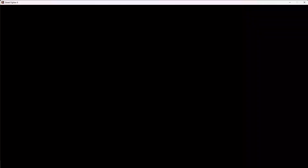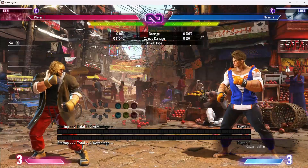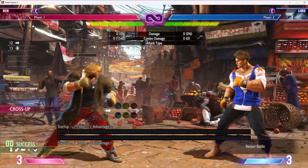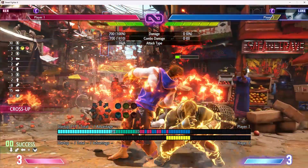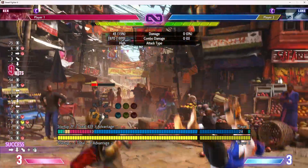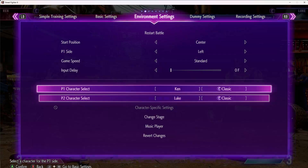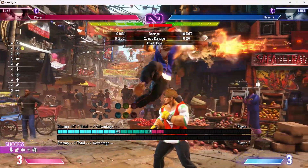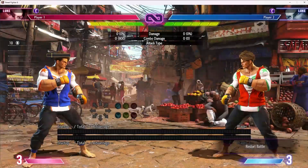Both Ken and Luke have ridiculous jumping fierces. Luke's jump is slightly better overall. Ken has EX Tatsu, which is ridiculous, but its ridiculousness is a bit conditional — a lot of the times it doesn't hit deep enough for you to get a combo afterwards. But when it hits ridiculously, it hits particularly ridiculously. Luke has jump fierce, which is absurd; jump forward kick which can bait DPs; and his jump roundhouse is generally better than Ken's.